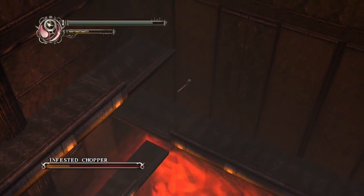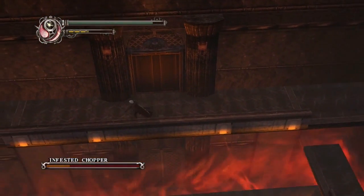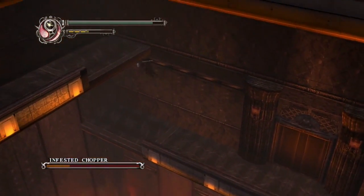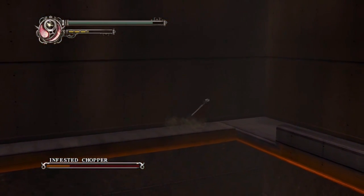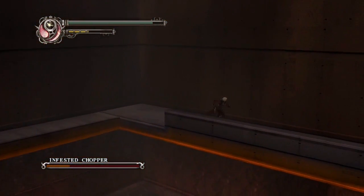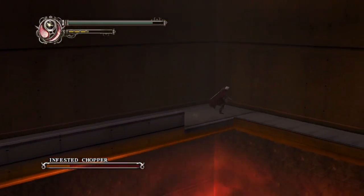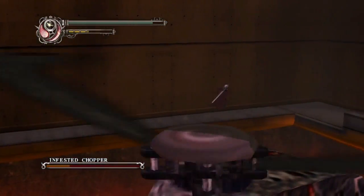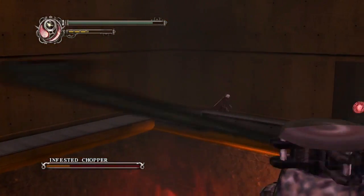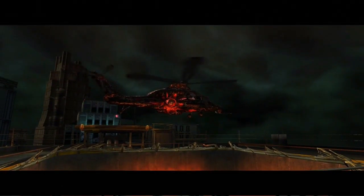The fire only goes up when we go up a level. But the caveat to that is it will not go down if we drop down a level. So we're pretty much stuck if we drop down to a level that's on fire — we'll start to take damage. And that's not good. But we're out of that now.